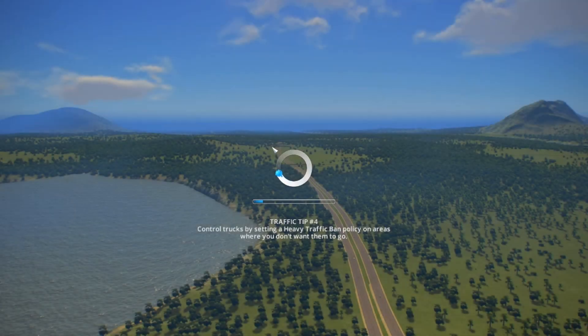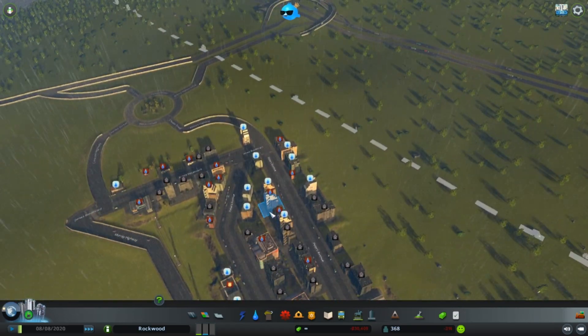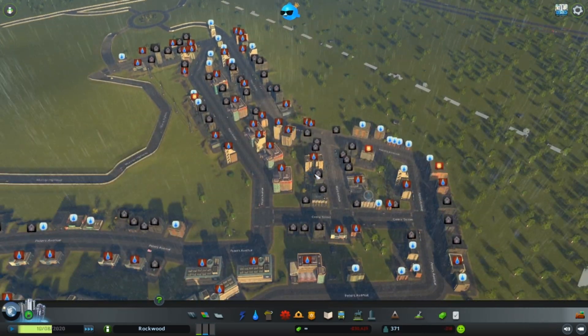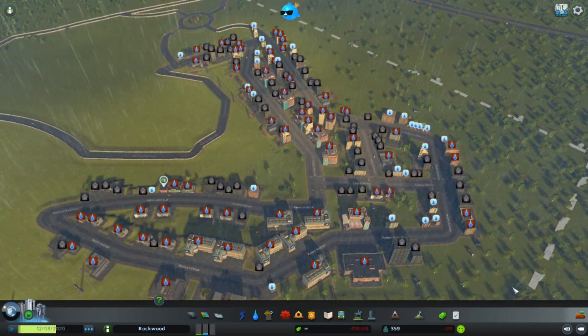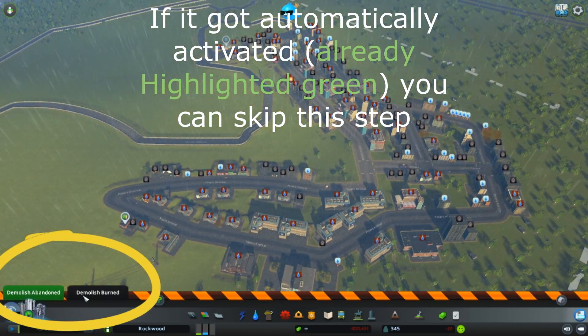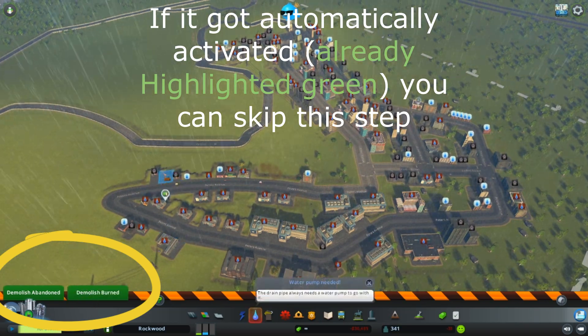Switch it on and it should be added to your game. So here we go — everyone in my city is complaining about the lack of water, so we do have a lot of abandoned buildings. I'll show you exactly how this mod works. All you need to do is head over to the bulldozer like you would normally do, and activate "Demolish Abandoned" and "Demolish Burnt".